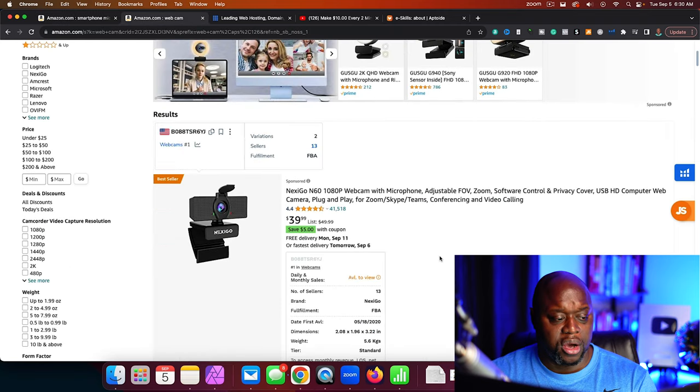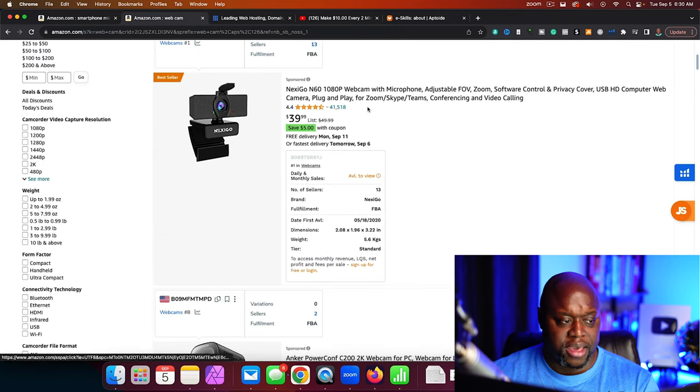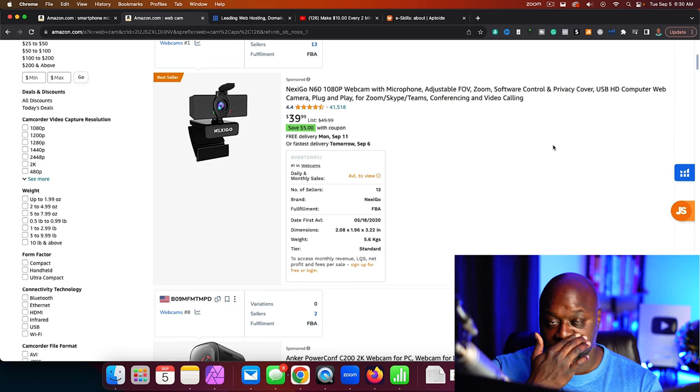Another thing you could buy is a webcam. This webcam is $39 and it comes with a microphone, so if you wanted to create TikTok videos, you could do that. The webcam I have here, which I used to use to make YouTube videos, is now like $50 and it's 4K and it comes with a microphone. This is going to be a much better investment for your money.